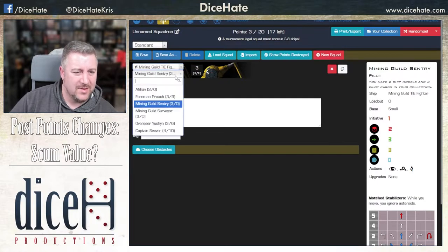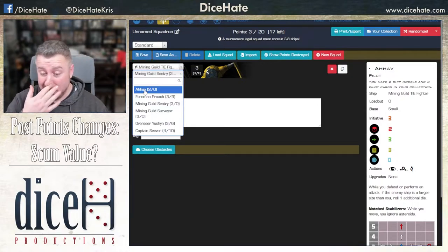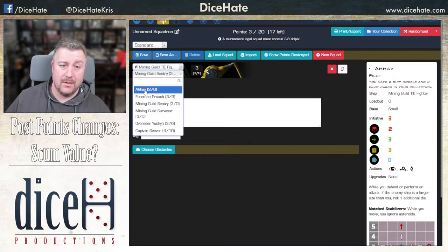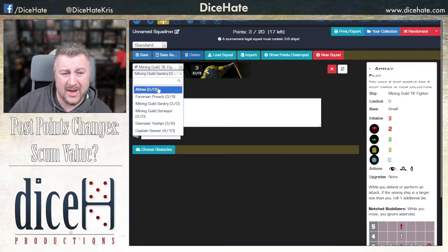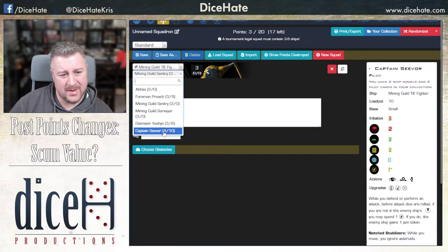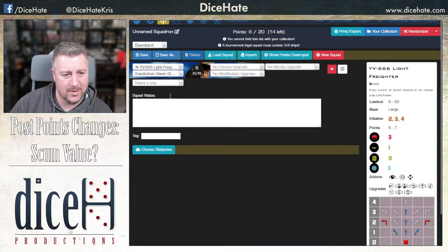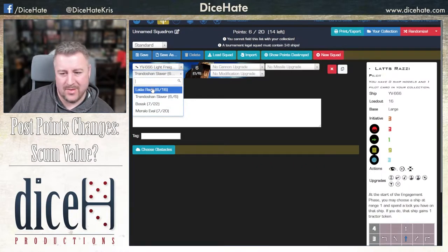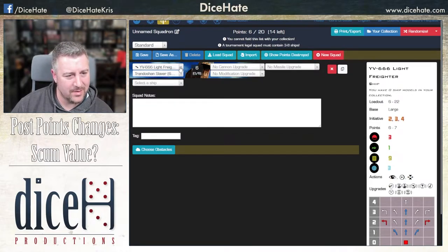Then the Mining Guilds — these are pretty terrible. Avia is the two-point one, and it's not a bad ability. Large-base ships have a place in the meta now because they score more for the objectives, so I think there's definitely value here — it's your two-point pilot for filler. I actually do like that. None of the others really stand out to me. Seavor is still just annoying, but it's four points and I personally want a little bit more from my four-point ships. Lats at six is good. Bossk at seven with a bunch of loadout — you can still make a good party bus for Bossk.